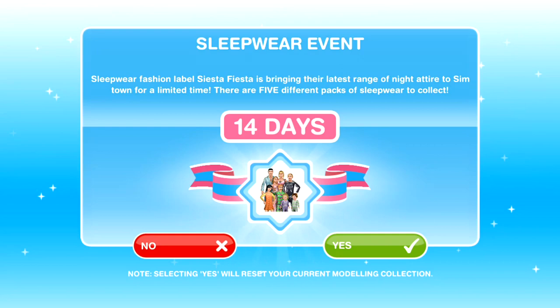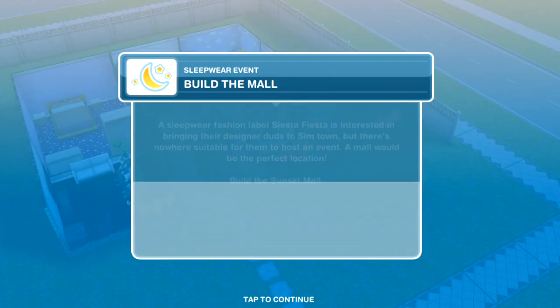We have 14 days to achieve these goals, and there are five different packs for different ages of Sims: toddlers, pre-teens, teens, seniors, and adults. So let's jump on into it.